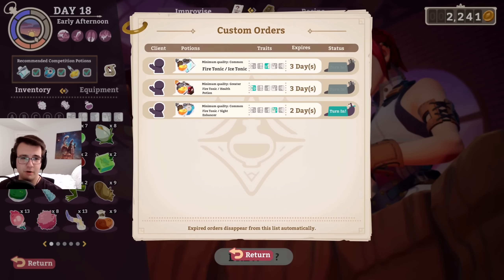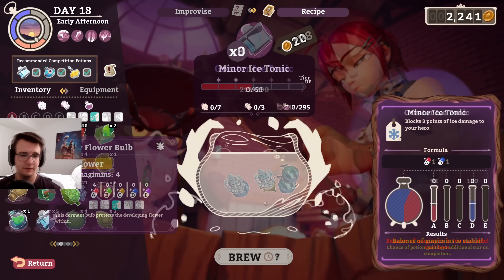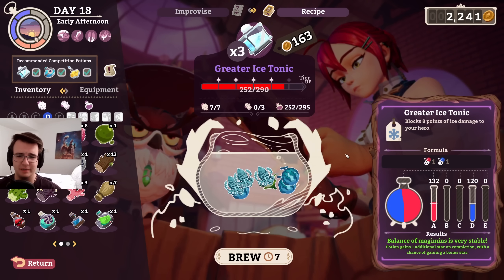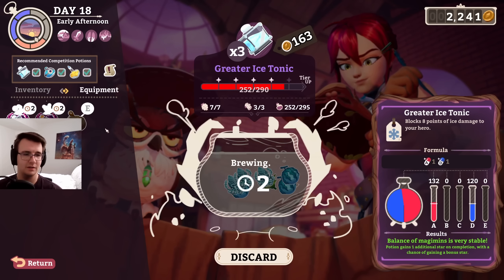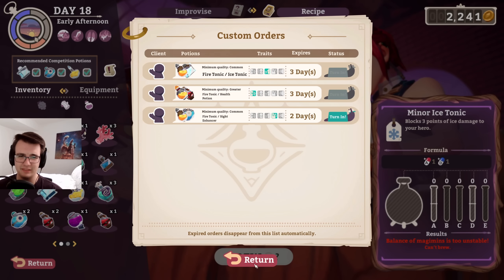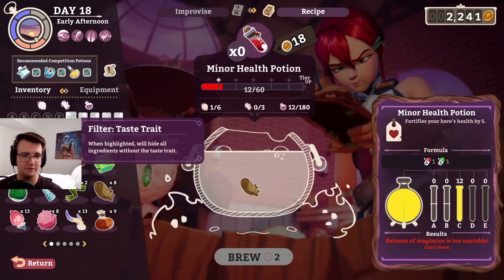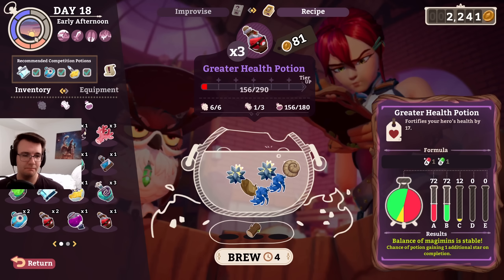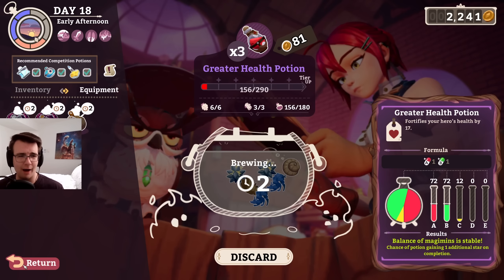Fire tonics. And what do I want to make now? How about an ice tonic with a positive third trait? Can I get 28 somehow? Probably not. I guess this is a chance to become grand — sometimes it's better to just jam ingredients in there than to perfectly balance everything out anyway. And I guess then I can make the health potion with the positive first trait, which won't be perfect, but it doesn't have to be. This is just stable too, but I'm not going to optimize any further. Send it — I think I'm going to go out now.